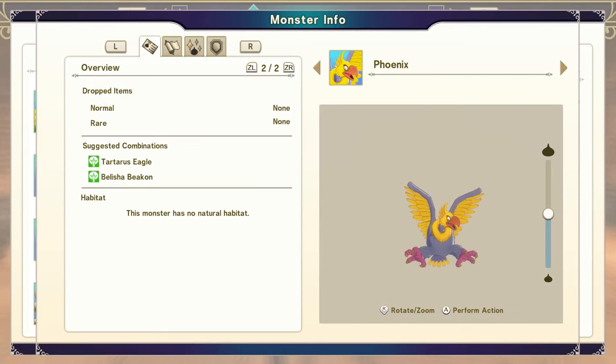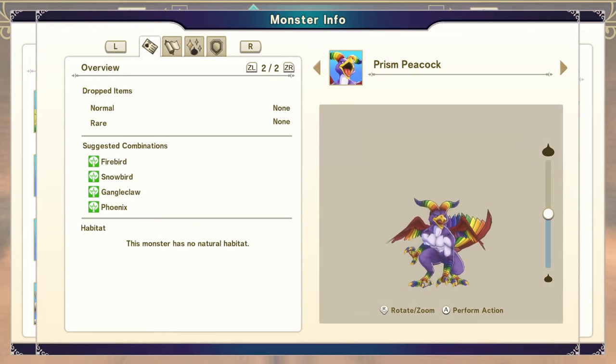Prism Peacock is a fusion of a Firebird, Snowbird, Gangle Claw, and a Phoenix. It's a four-way fusion, so make sure you save beforehand in case you mess up. Fuse any two of these together, then fuse the other two together, and then fuse the resulting two monsters together and you should have Prism Peacock as an option.